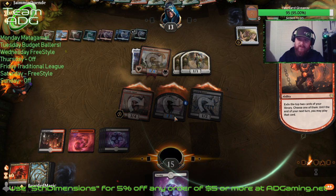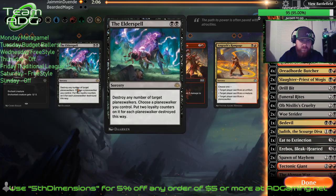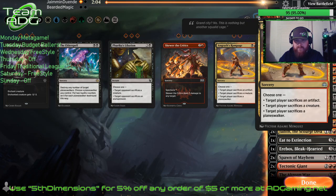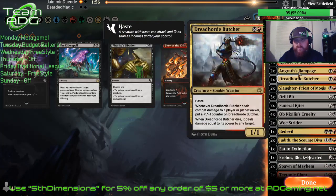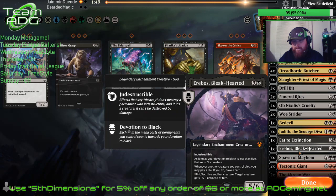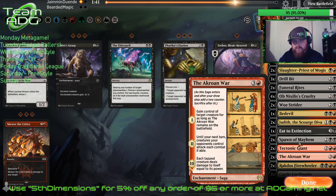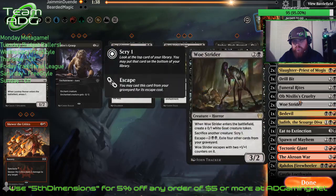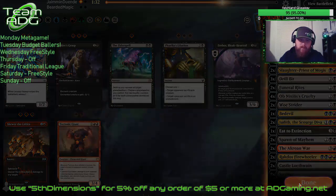We don't need that, let's concede. We do have a good sideboard for this matchup. Sorry for looking a little tired — worked ten hours today, came home, done three loads of laundry, got the wife up and out the door for work. I definitely want the Angrath's Rampage. Let's take out a couple of the non-impactful cards. Erebos isn't gonna do much. Let's take out that giant too.